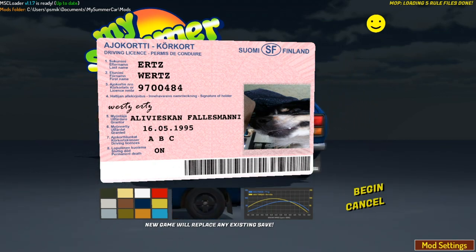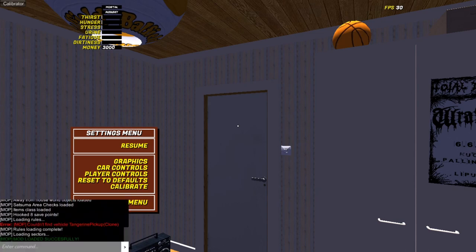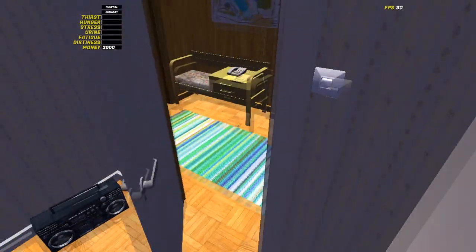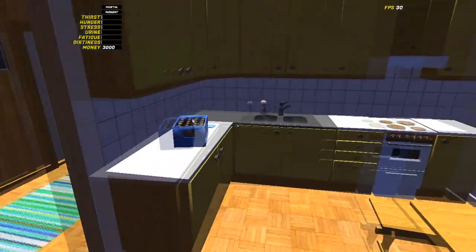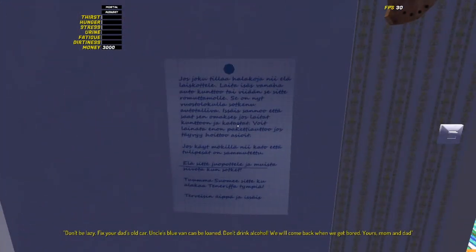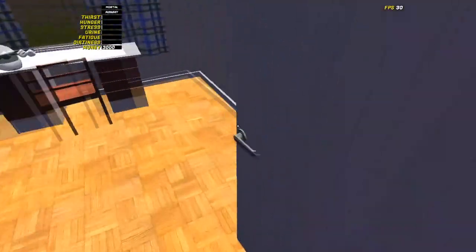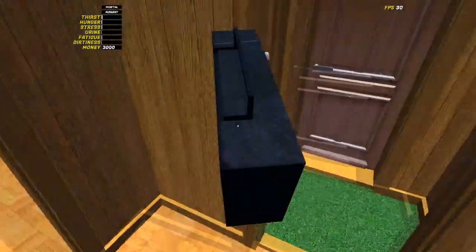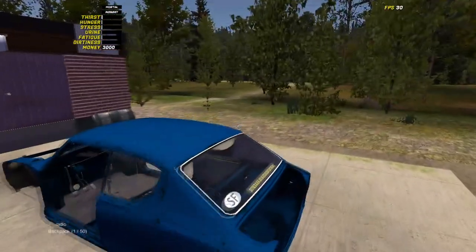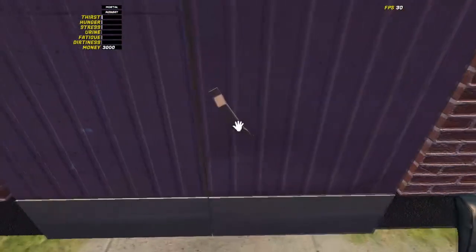You can skip the intro and I'll see you right when the player character is in the house. You are a 19-year-old guy who lives at home, and your parents are in Tenerife on holiday during the summer. That note basically says fix your dad's old car. Your uncle's blue van can be loaned, however he's not there yet. We don't need to wait for him to start everything. Let me first grab the radio because I can't build anything without music.